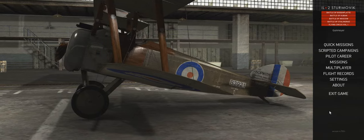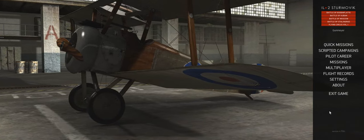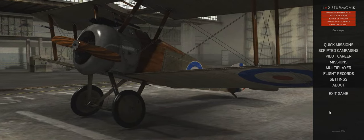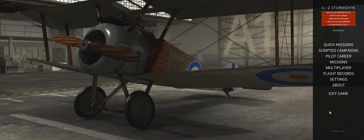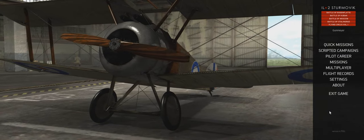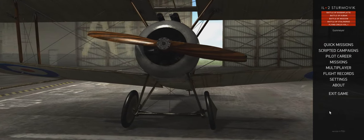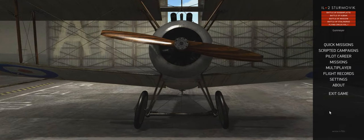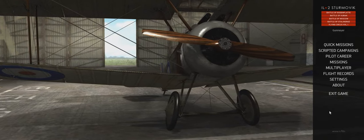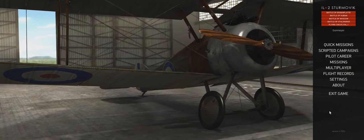If you want to play some campaigns you have to download mods from the forum. You get a campaign for each side but it's not many missions and if you fly a lot you'll finish it very quickly. You can also download a dynamic campaign generator made by a guy called Pat Wilson, but it's a bit glitchy and buggy. Sometimes the planes just circle around after a dogfight and don't return to base, or don't follow orders. It's not complete.